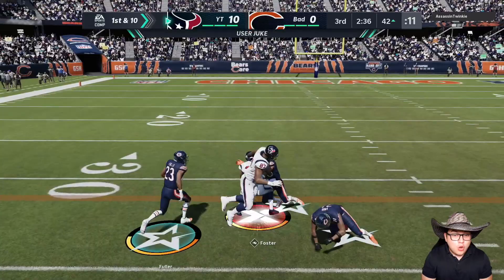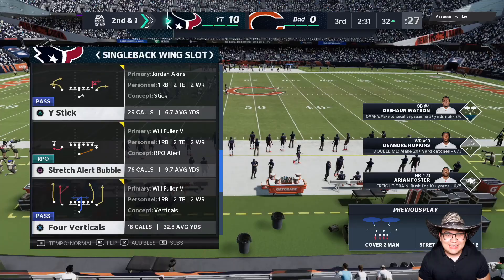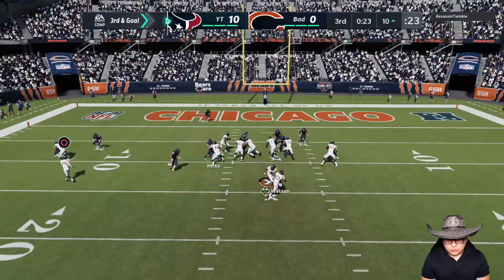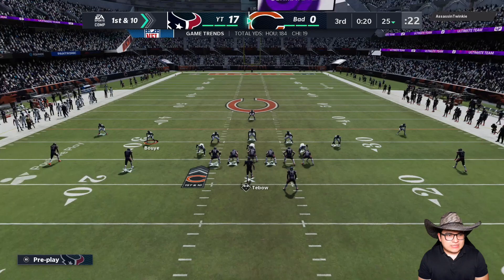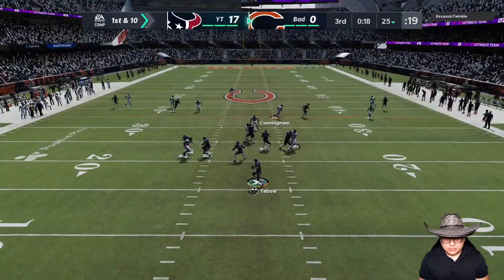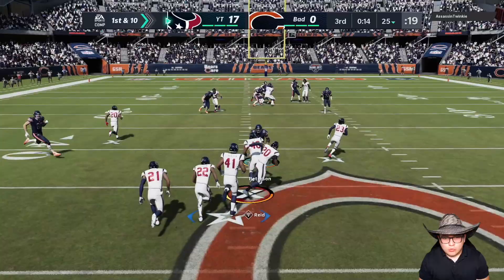We had a touchdown right there — my opponent is now blitzing. Third and goal, all my receivers are tired, so we're just gonna run to the outside. Beautiful, come on Foster. If this defense keeps playing the way it's been playing, it's as good as over. Tim Tebow has been non-existent — he just threw a pick to Justin Reid.